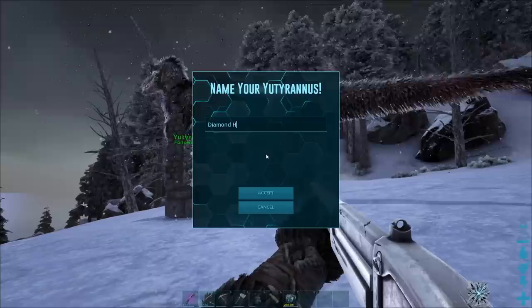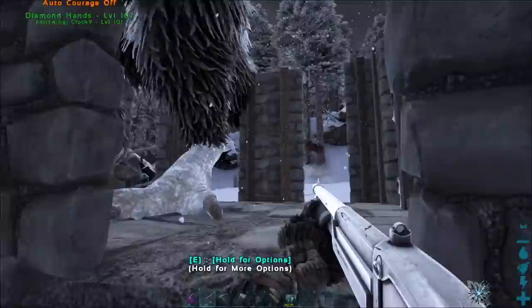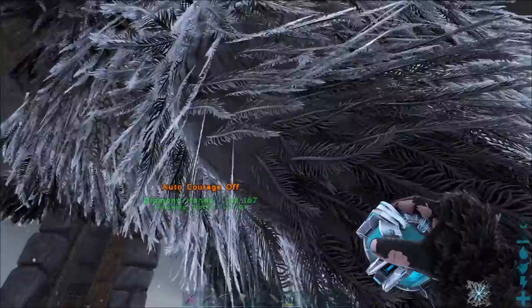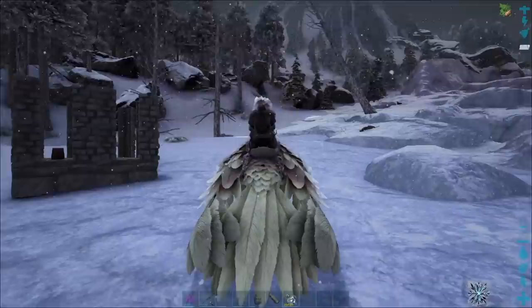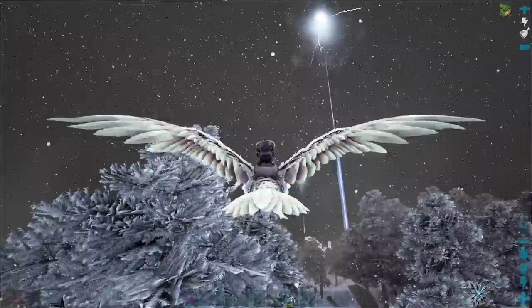We're going to name this boy Diamond Hands — a shout out to all my fellow stonk lovers. Hodlin' till the moon, baby. Let's get this dude in a Cryopod. That was his tail — I thought it was another Carno for a second. Get in this Cryopod, Diamond Hands. Level 167 — beautiful. I think we should totally try and grab another one of these, not necessarily to mate them but just to have two along for the fight. We've got about eight Rexes, four Megatheriums, now a Yutyrannus — and I think it'd be good to bring some pigs to the fight for the health buff.